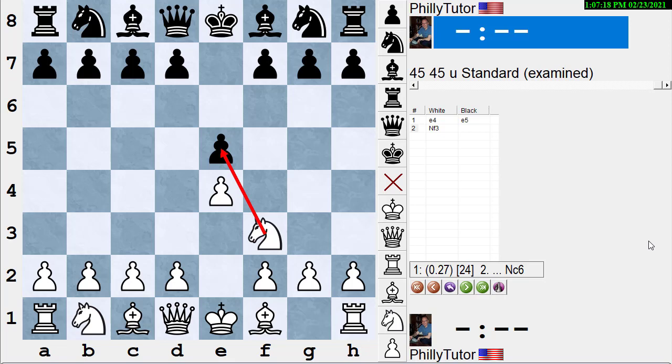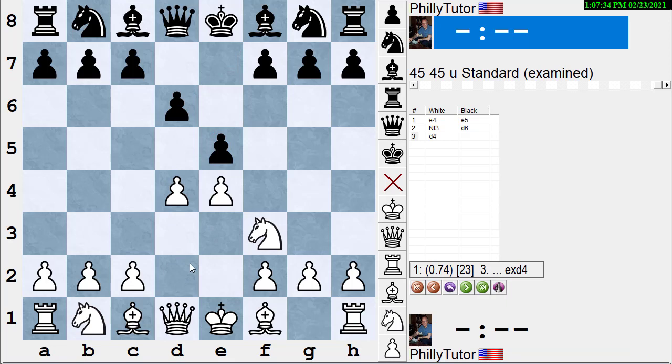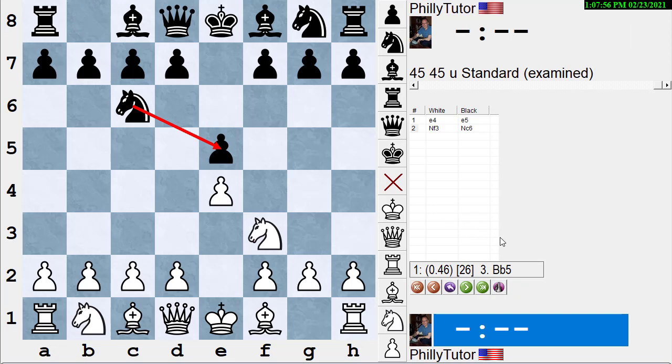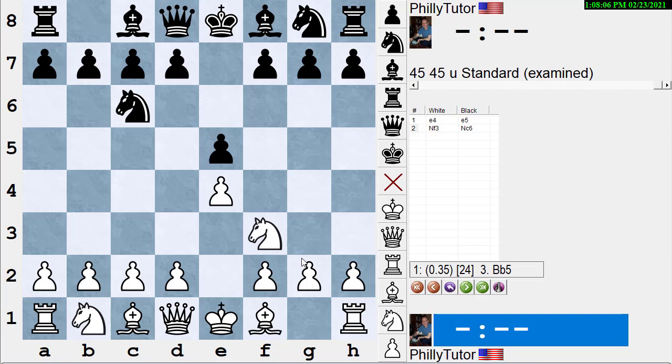The most common move is to guard the pawn. A lot of beginners play d6, but that blocks in the bishop — that's called Philidor's Defense. If White faces Philidor's Defense, the number one move is d4, attacking the pawn and making Black do something about it. But in order to get toward the Fried Liver Attack, Black needs to play the Two Knights Defense. In order to do that, White has to play the Italian Opening. Black plays knight c6 — the most common move — guarding the pawn. White can't really take the pawn now without losing a knight for a pawn, which loses material.